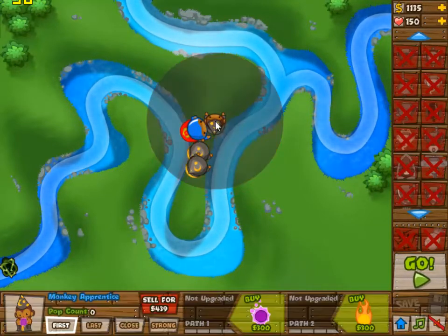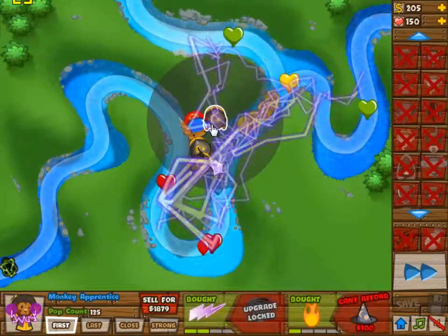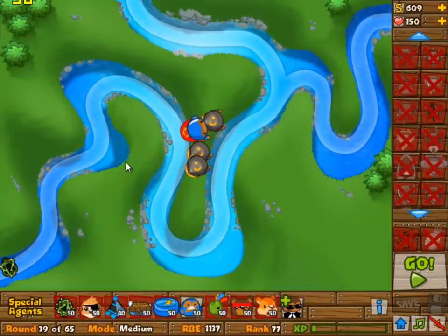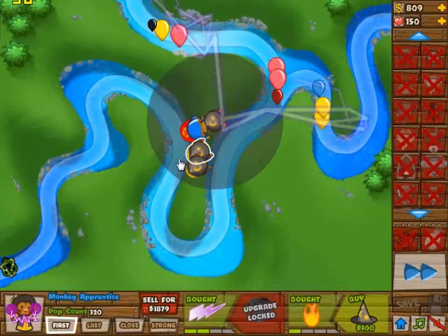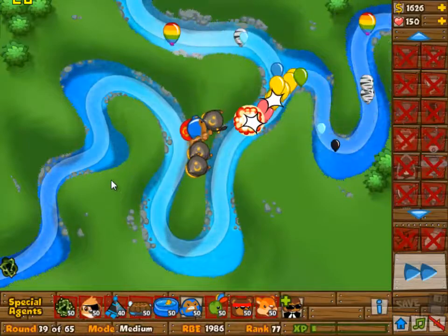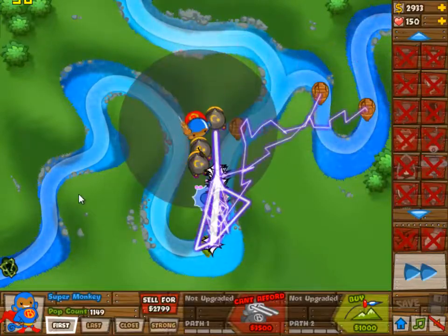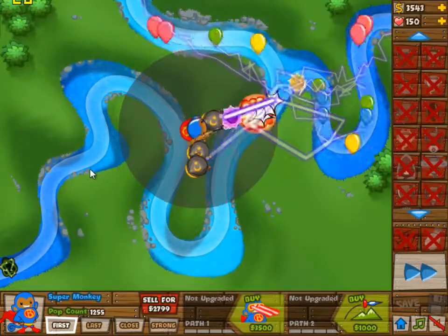Third monkey apprentice then. The apprentices are there because of all the camo bloons. The next wave with camo bloons is wave 42, so I don't really need camo detection right now, but I decided to go for it anyway.